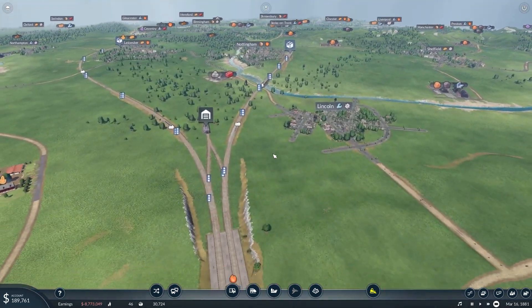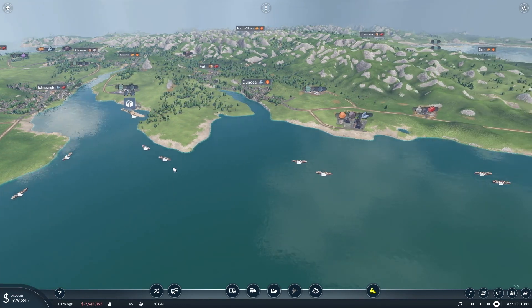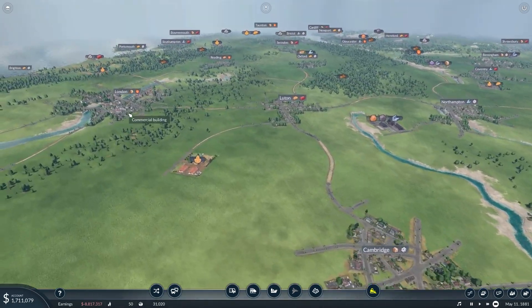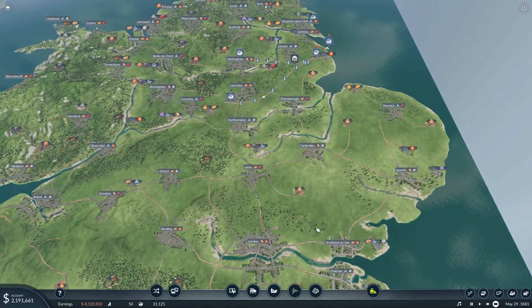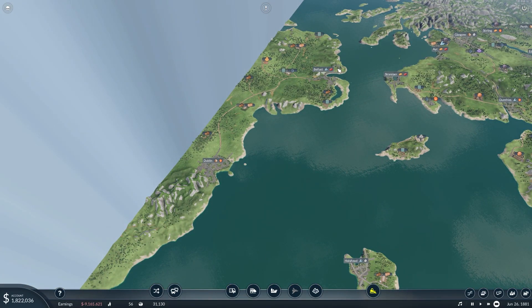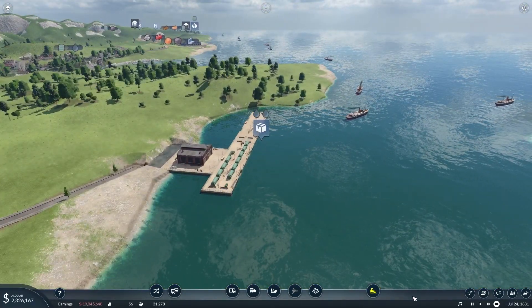Okay guys, we are doing really well. Unfortunately we spent all our money removing a mountain, but that will go up very soon. I think we have enough vehicles on our shipping lines and the train lines look fine as well. In the next episode I will try to connect London with fuel, and then it's time to start our first passenger train line. Maybe we start in the north and move slowly south, or hook up Dublin and Belfast with a small shipping line. I'll make a decision in the next episode. Thank you very much for watching — please come back for the next one. See ya, bye-bye.